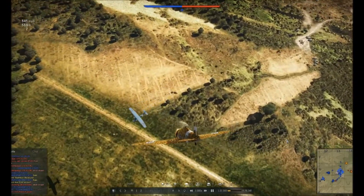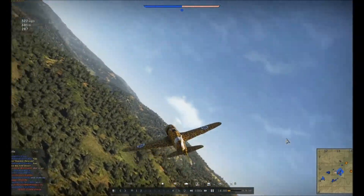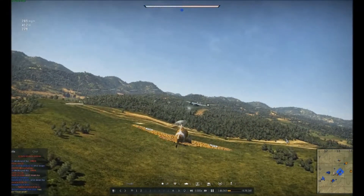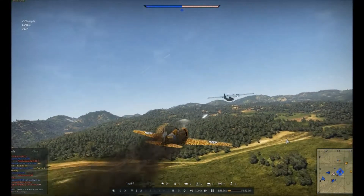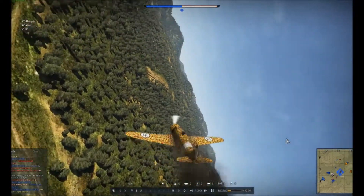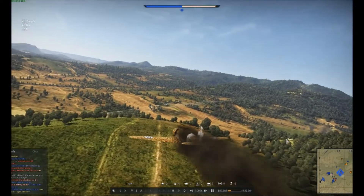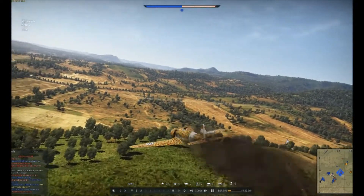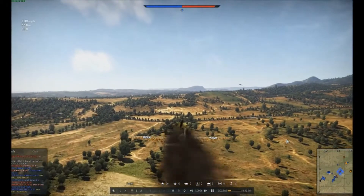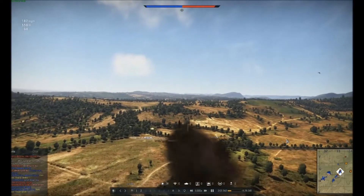One thing you want to do with bombers and most bombing-type aircraft is you don't want to sit behind them where they have tail gunners — bombers, you will see for obvious reasons. Like just now. The best way to attack a bomber is outside their gun range, outside their gun views. That Catalina just took out my engine.